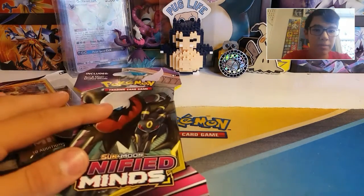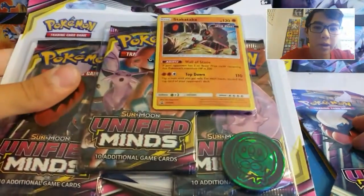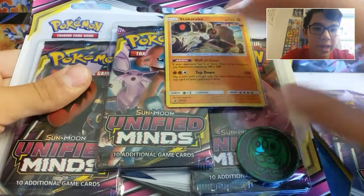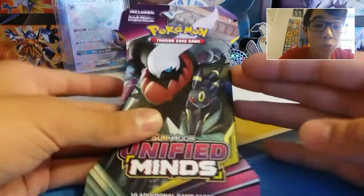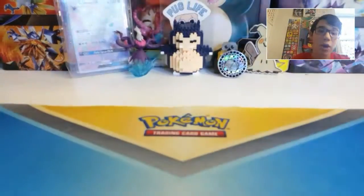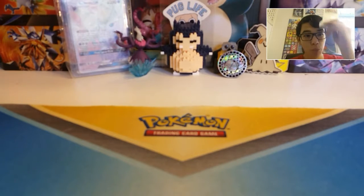But today we've got some different stuff. We've got a 3-pack blister pack with the Stack Attack promo and this adorable Rowlet coin, and a regular pack that I just added on because I thought that'd be fun. This is from Walmart.